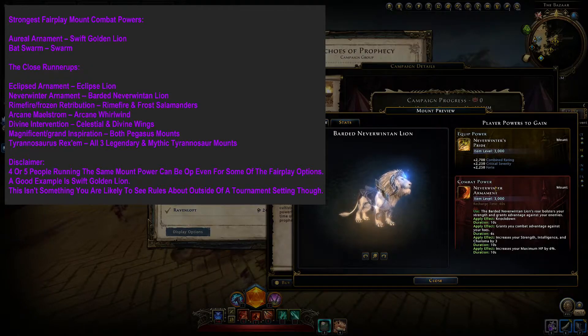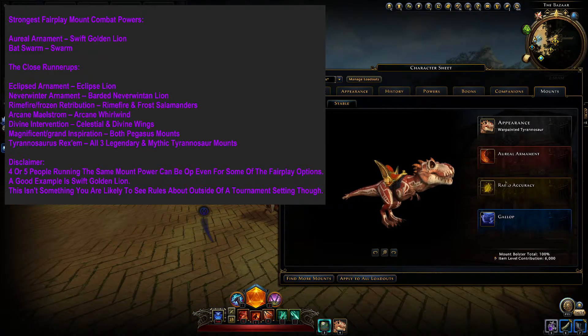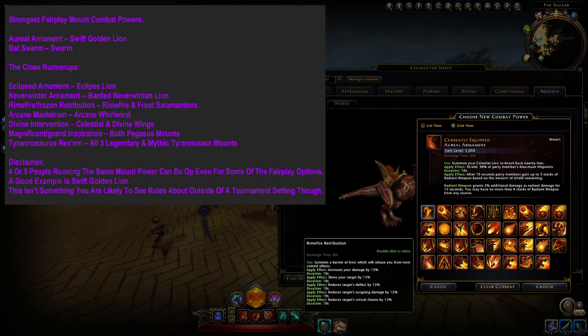This combat power is probably really good on rogue since it grants combat advantage, and it might also be good on fighter — fighter has pretty good odds of being able to fill up their HP gauge by that additional 6%, and they also tend to benefit from combat advantage, just maybe not quite as much as rogue does. Rimfire or Frozen Retribution is from the new Frost Salamander mounts. It is very similar to the Bat Swarm combat power, but it has one important difference: it decreases your enemy's deflection chance. You don't want to decrease your enemy's deflection chance in PvP, because when they deflect and you have high accuracy, you do extra damage. It's still pretty close to Bat Swarm in performance, and it has a really good casting animation too.